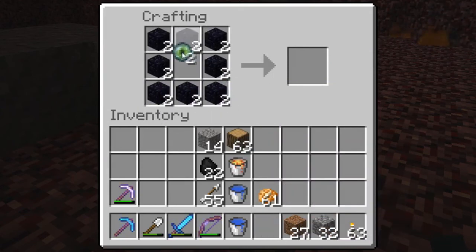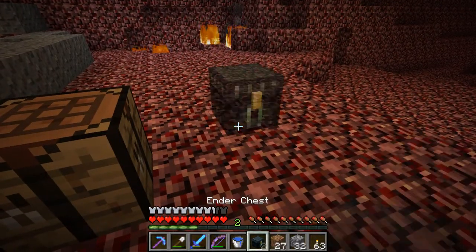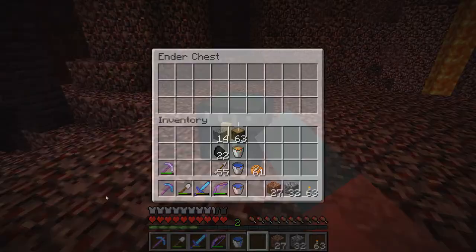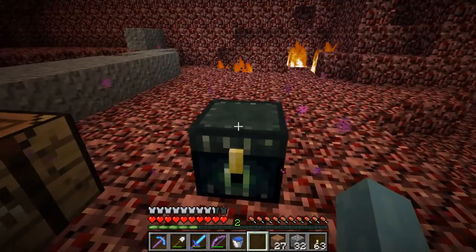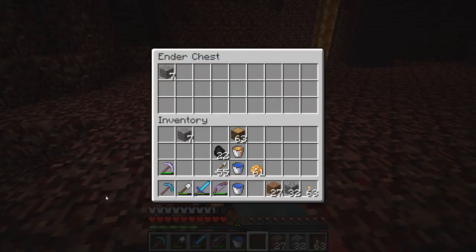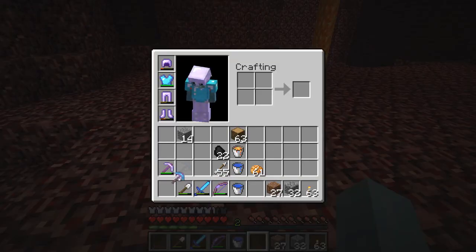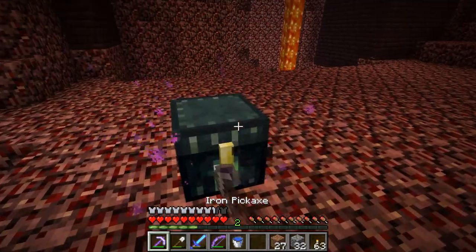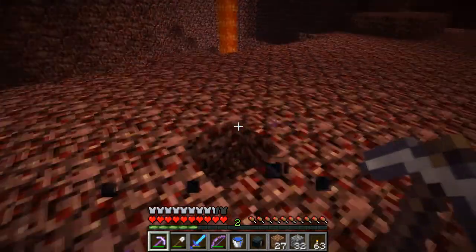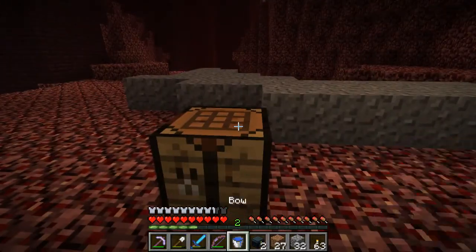Clickety, clickety, clickety. Now, the great thing about an ender chest is anything you put in over here is also over here. And that goes through — and if you have a silk touch pick, which I now carry one with me at all times, you can pick them up.